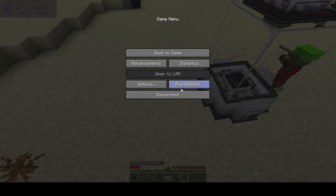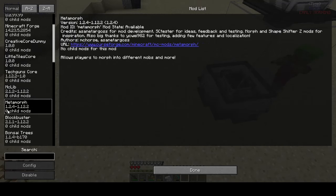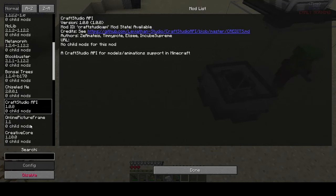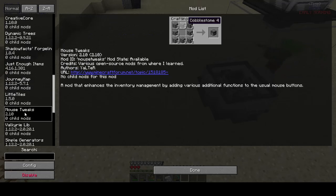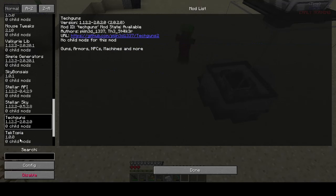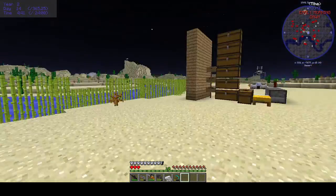Let me show you all the mods quickly. We've got Creative Core, Dummy Little Tiles, Technic, Tech Guns, MT Lives, Metamorph, Blockbuster, Bonsai Trees, Chiseled Me, Craft Studio's API, Online Picture Frame, Dynamic Trees, Shadow Facts, JourneyMap, Little Tiles, Mouse Tweaks, Valkyrie Lib, Simple Generators, Sky Bond, Star API, Stellar Sky, Tech Guns, Tectopia, Universal Modifiers, and Sky Origins. That's all the mods we have for now.